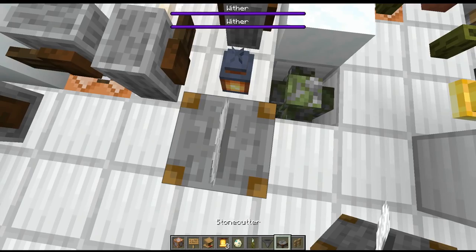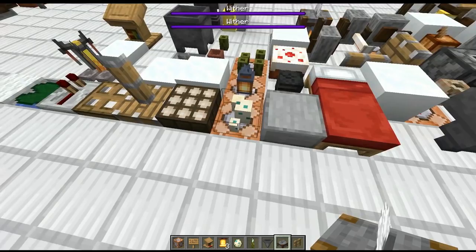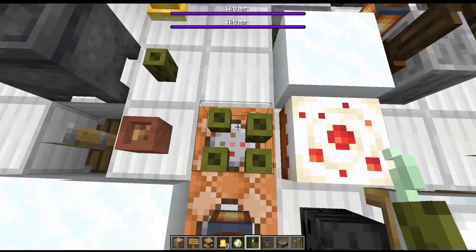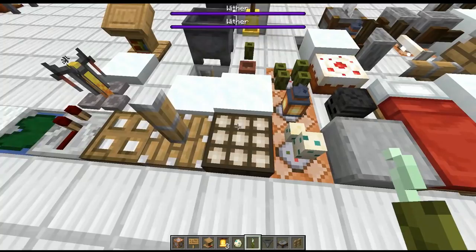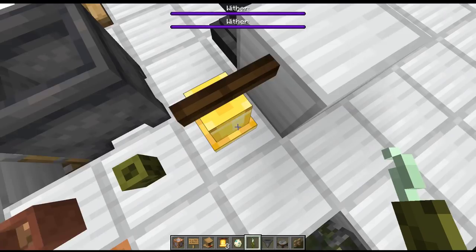The next row is 8 pixels — the halfway point for block heights — which is your slab and other variations. At 7 pixels we have turtle eggs and also the lantern if you stand on its next lower ledge. Sea pickles with four of them are also this height. At 6 pixels is the daylight sensor and similar blocks. Sea pickles with 1, 2, or 3 are all in the same height category here, and the very low rim of the bell is the exact same height as all these.